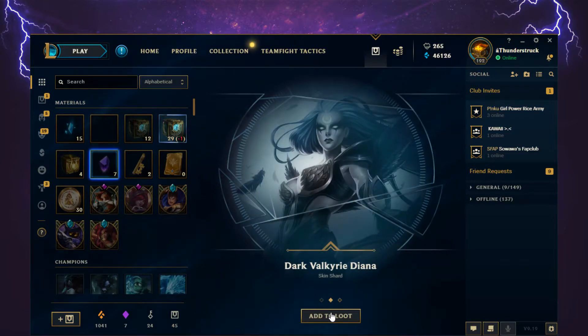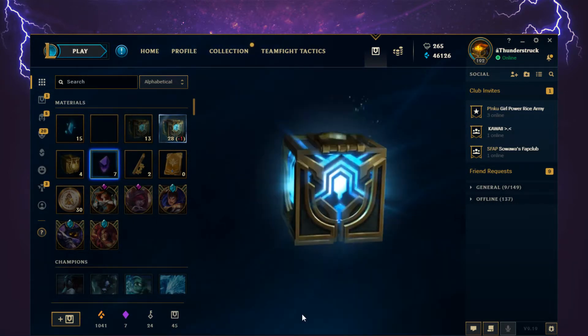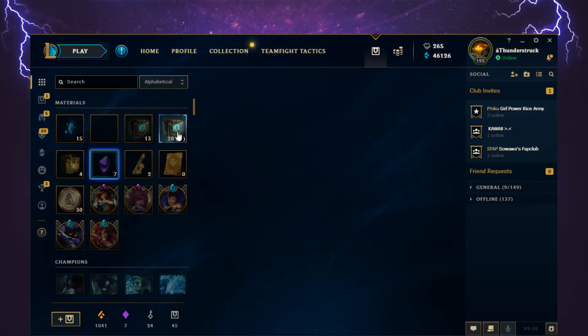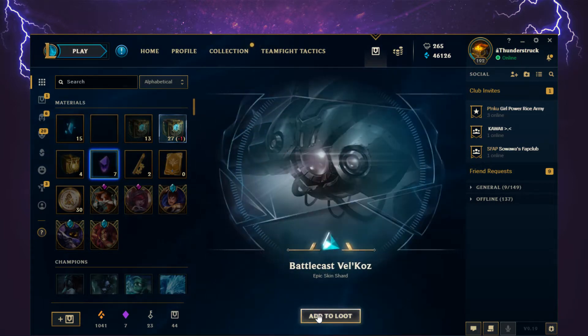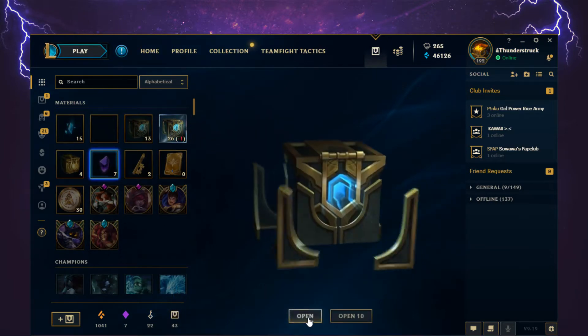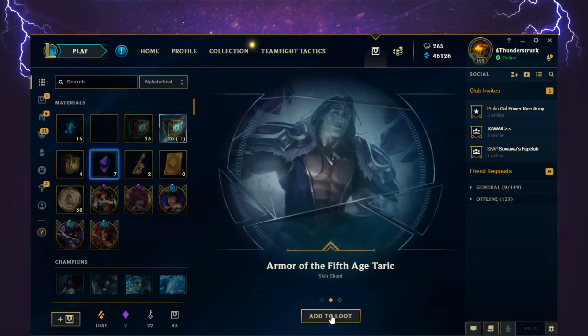Two Hextech chests and a Hextech key in a row, plus a Dark Valkyrie Diana skin shard. Then a Renekton Champion Shard. Battle Cast Vel'Koz, epic skin shard. And another Hextech chest.